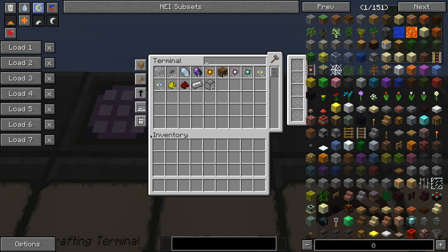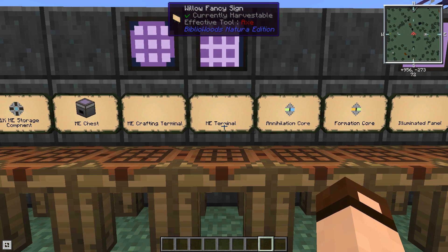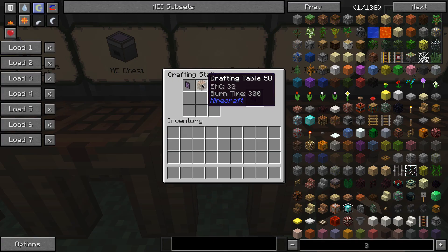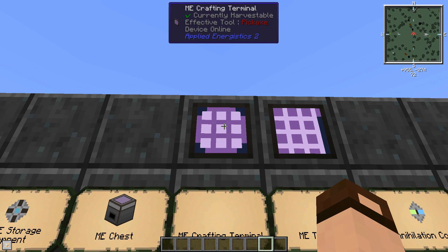The last button lets you adjust the terminal size or expand it to fill your entire screen. Depending on your resolution, this might show more or fewer items. Now, I don't usually use an ME terminal — I always upgrade it by adding a crafting table and a calculation processor to the terminal to make the crafting terminal.